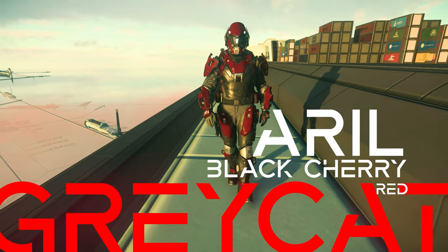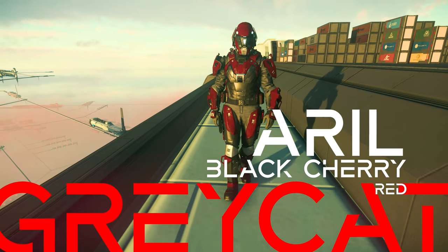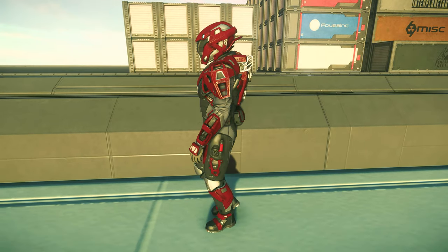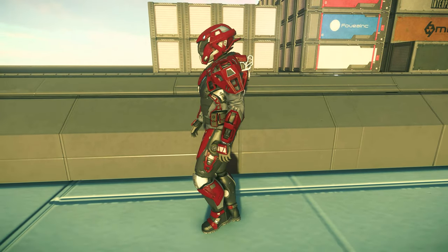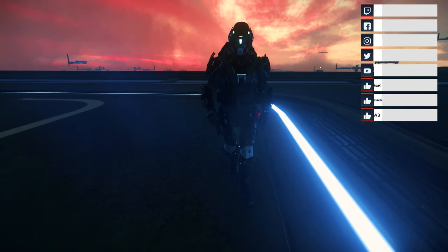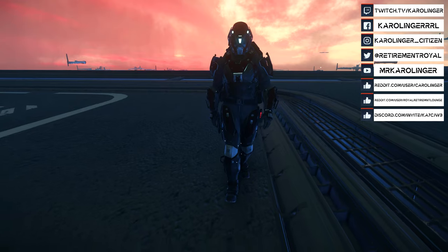We come to the aerial Black Cherry version. The main color here is kept in a dark red, and in the area of the lower chestplate as well as the applications we also find matte black. In the darkness, the Black Cherry is the most inconspicuous and darkest version.